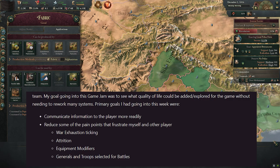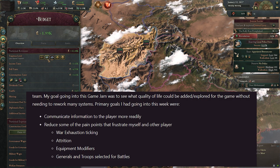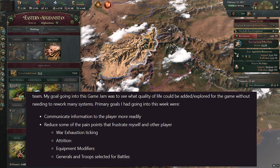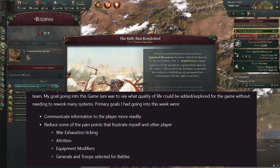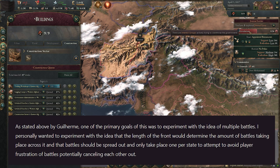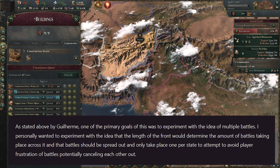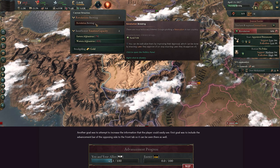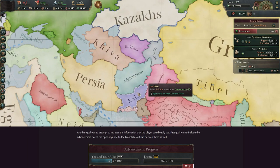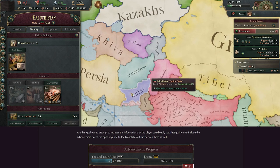The second half of the military game jam experience brings more player-facing changes - communicating information more readily and easily, and removing some of those crucial pain points around combat. They highlight war exhaustion, attrition, equipment modifiers, generals and troops - basically everything across the board. The first experimental change relates to the size of a front line: the longer the front line, the more battles that should be occurring across it, syncing those two together. Another goal was to include the advancement bar of the opposing side in the front tab so it can be seen there as well - that one makes a lot of sense.